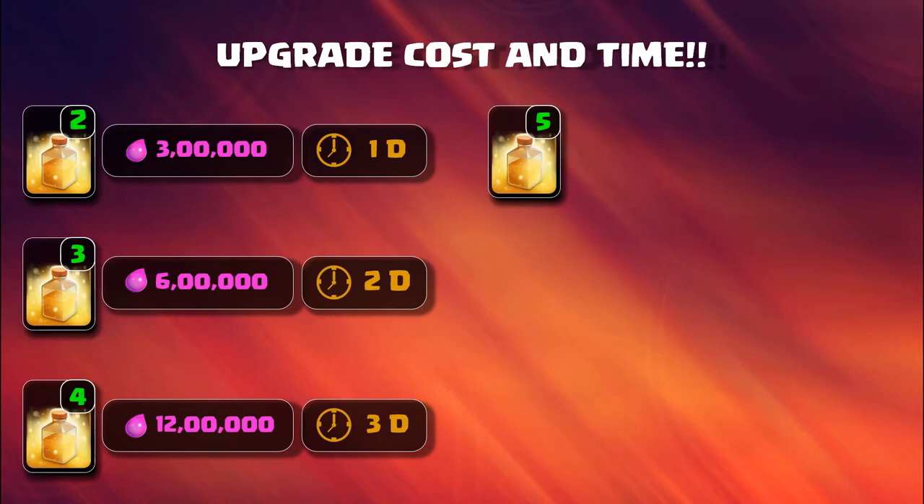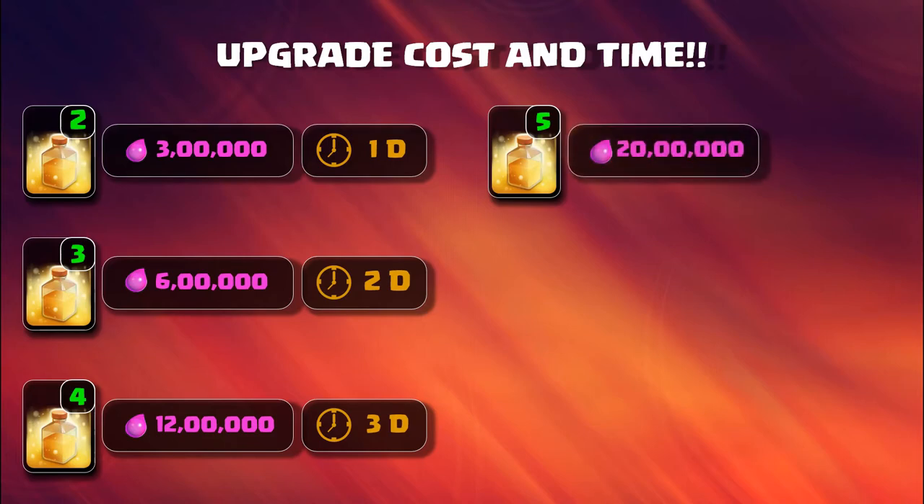Level 5 heal spell is upgraded at Town Hall 8. It requires 2,100,000 elixir and takes 5 days to upgrade from level 4 to level 5.